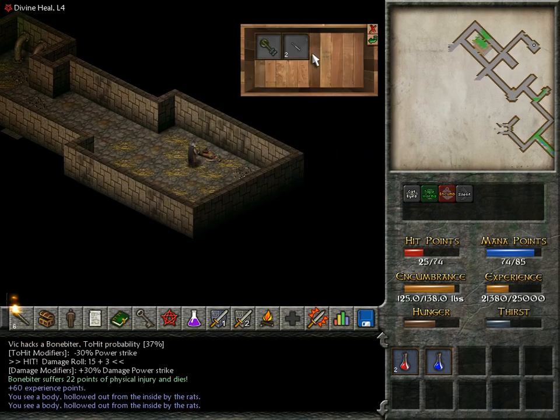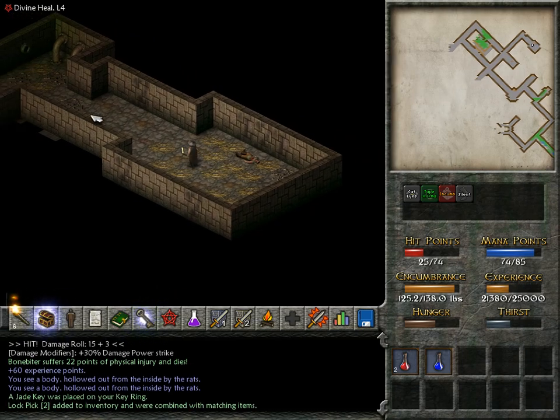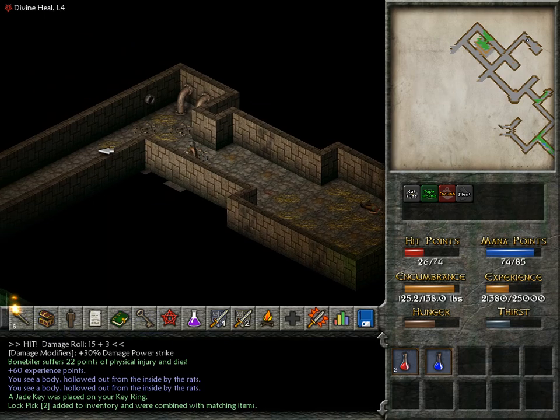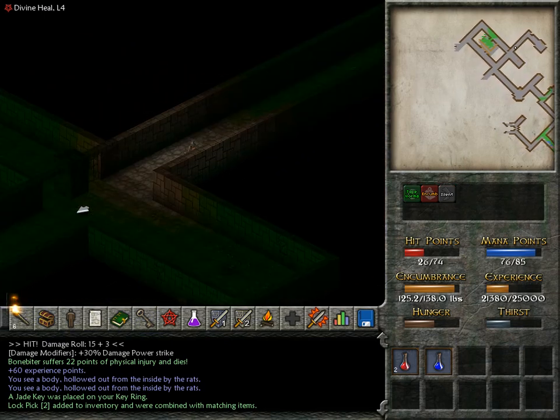I'm probably gonna be fine, maybe. There might be a healer in town. Jade key and lockpick. Good thing I came here for the jade key — that's probably gonna be important at some point. Would be surprised if not.